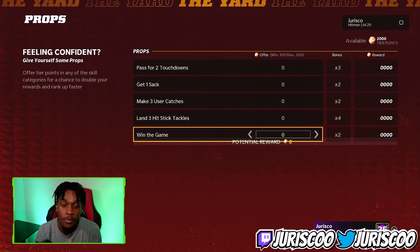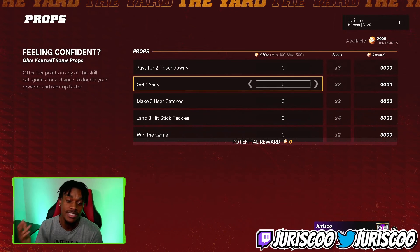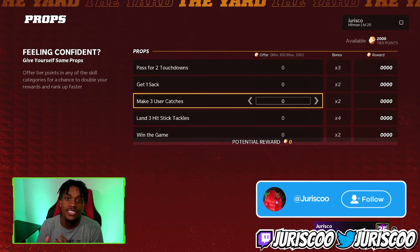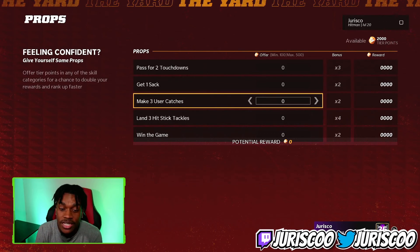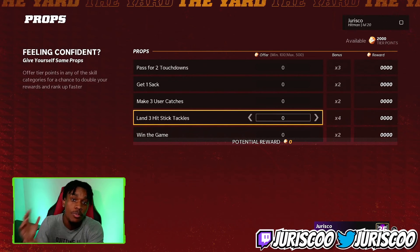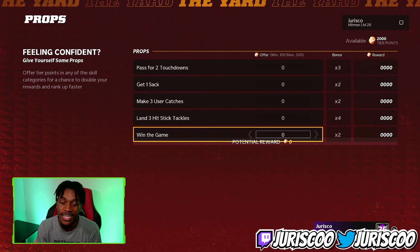Looking at the Pro props: for the sack, just click on and get a sack — it counts toward your total. For three user catches, there is a glitch — you need to do a possession catch. It doesn't matter if it's your avatar or a CPU, just make sure you possession catch and it will count, though it may not register every time. The hit sticks prop is team-wide — you, another player, or a CPU can land it. Again, the 'win a game' prop does not work, so avoid it.